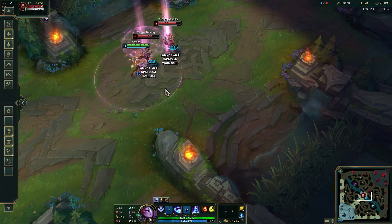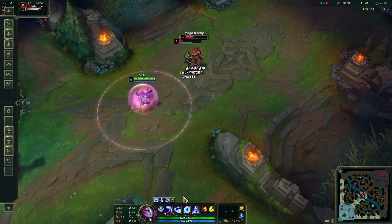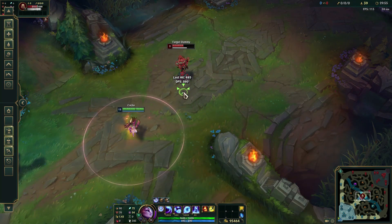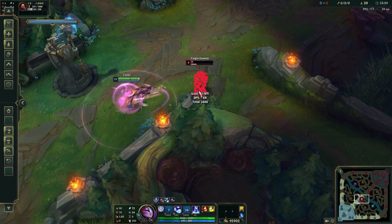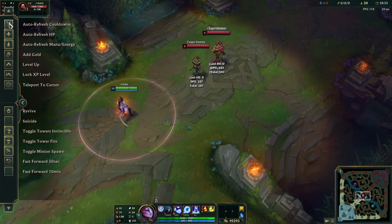Diana can use her other abilities during her dash. Q and ult have cast times so you can only do one of those, but you can W Q or W ult. You can't get the Q reset this way. If you E W R, you still have your E to make sure you can hit your ult.